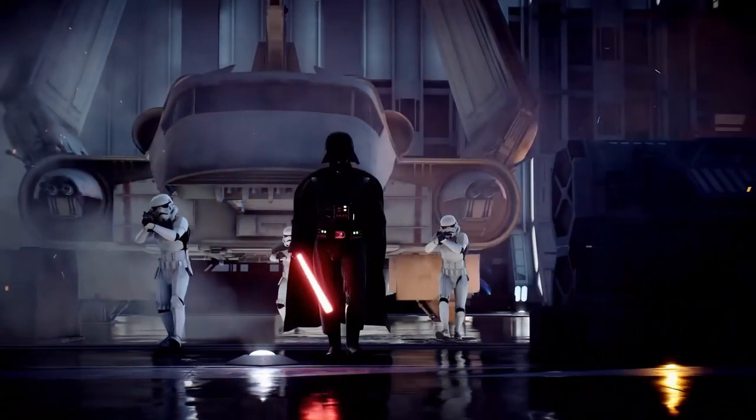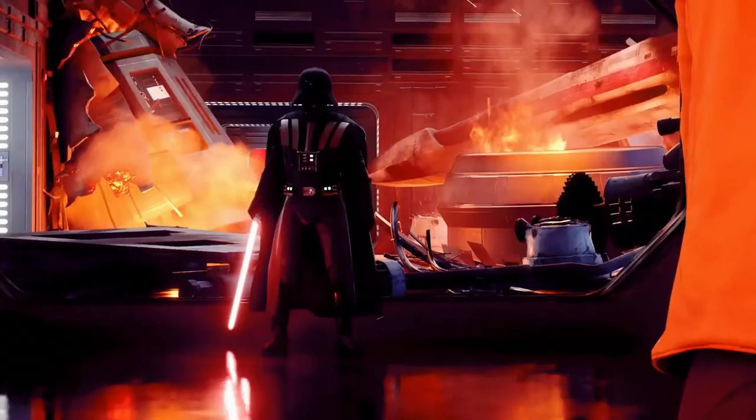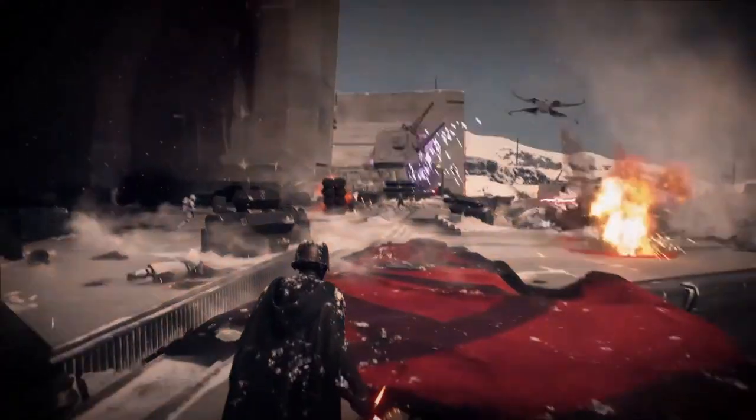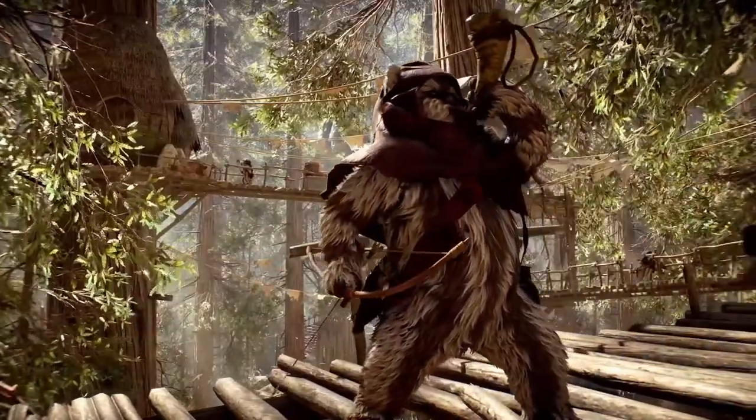Try to saber throw at Wookiees — if the throw hits both times it'll only take one more swing to finish them. Do not get hit by their thermal imploder as it does massive damage, so if you see it thrown, dodge away and they may just end up killing themselves with it. Against heroes: run from a 1v1 with Yoda, keep using saber throw versus Luke while backing away, and watch out for blaster heroes peppering you. If you're on half health and see a fresh hero coming, just run.